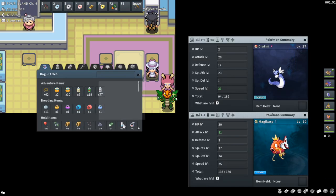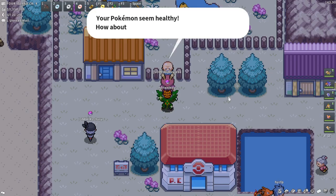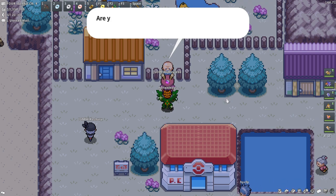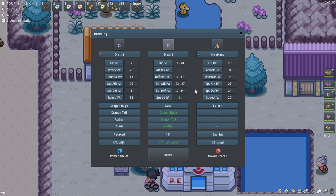So for example, if I were to put a Power Bracer on this Magikarp with 31 Attack, and then a Power Anklet on this Dratini with 31 Speed, and then go talk to the old man and initiate a breed, it will end up as a Dratini with 31 Attack and 31 Speed.